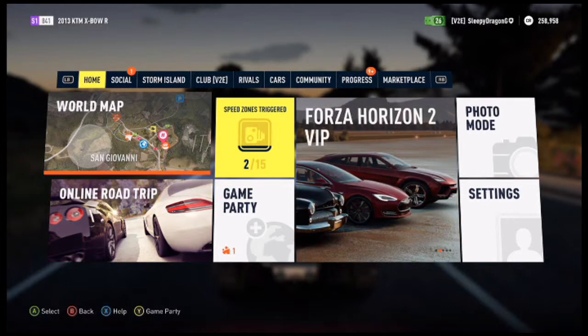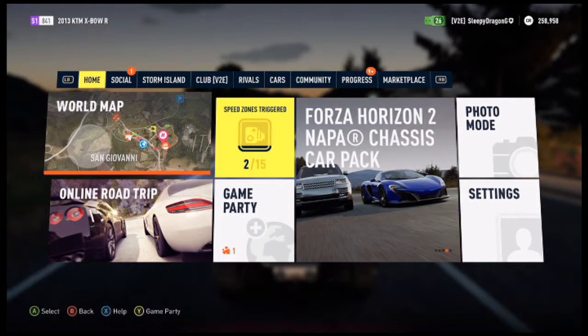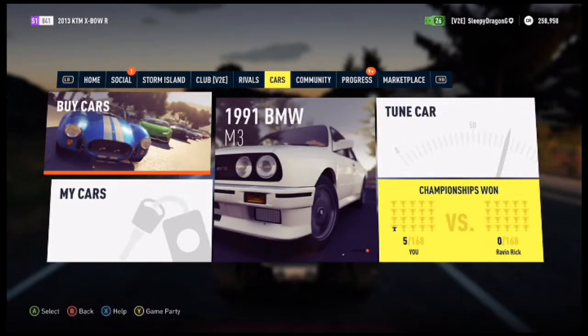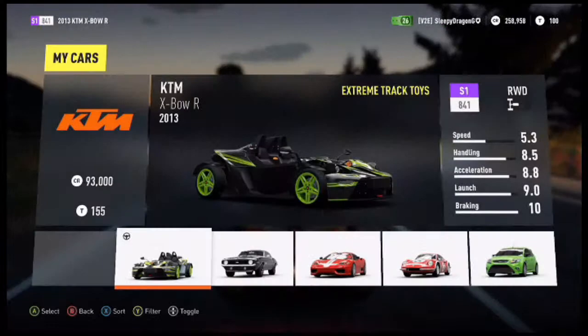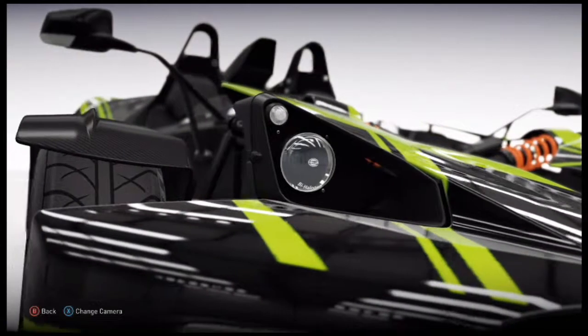Hey guys, Vertical End here. Welcome back to our sixth championship event on Forza Horizon 2. We are in San Giovanni and we've got a new car to show you guys for this championship - we've got ourselves a KTM Expo R 2003, because we're doing the Xtreme Track Toys championship.